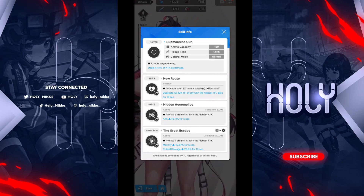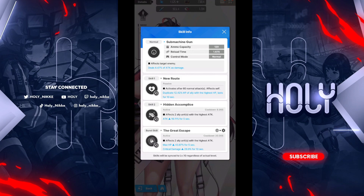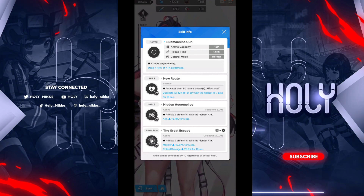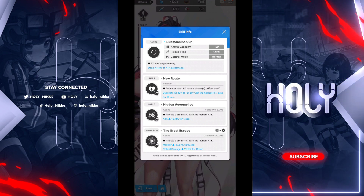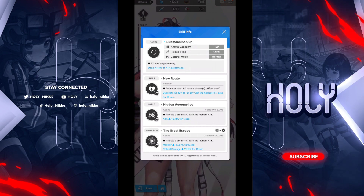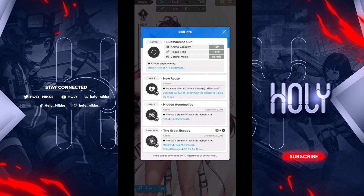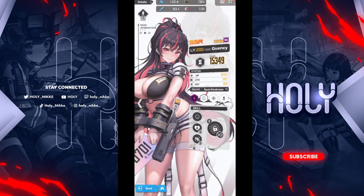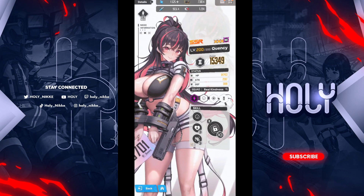Her burst skill affects two ally units with the highest attack, and their HP goes up and critical damage goes up — which is perfect because Scarlet and Modernia need that. More so Scarlet, because her max HP goes down as she attacks. So she's going to be a solid two for you guys, especially as a free SSR.